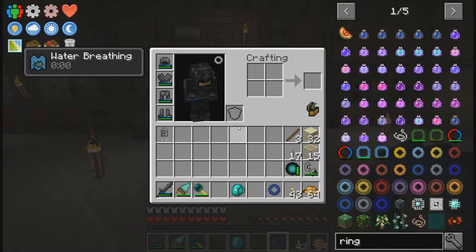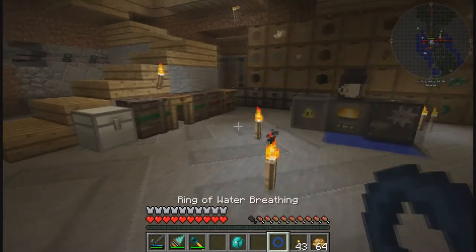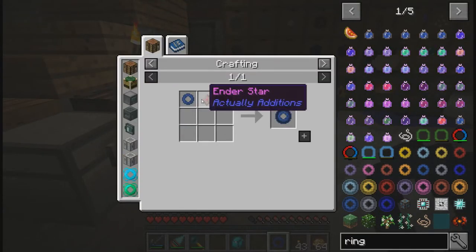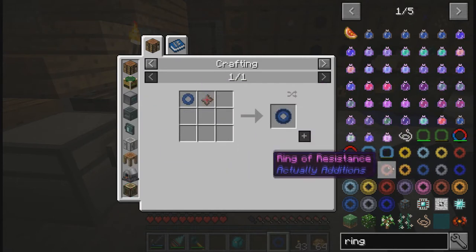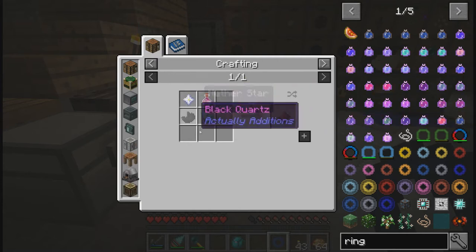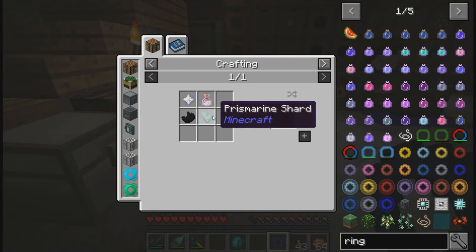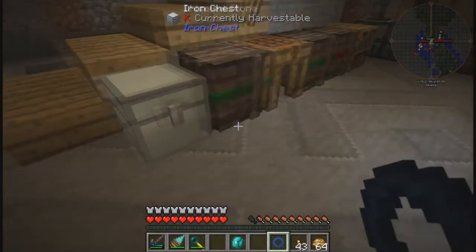So how does that work? It should give me water breathing whenever I have it in my hand, so it's like a very temporary water breathing potion. At some point I can turn it into a permanent ring of water breathing. You can upgrade any of the rings from Actually Additions to a permanent version, so that anytime it's in your inventory it will be active. But we don't quite have any nether stars yet — nether stars or dragon's breath.